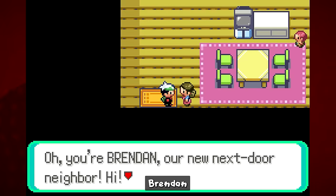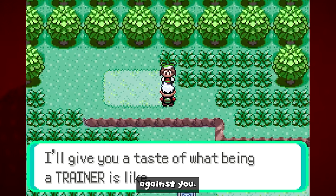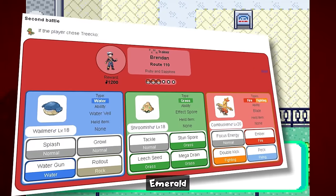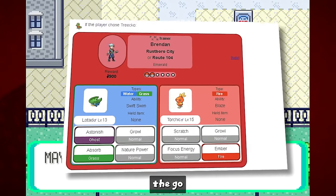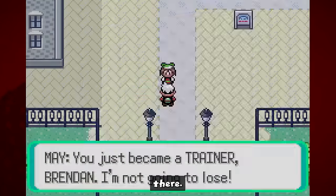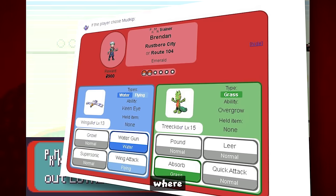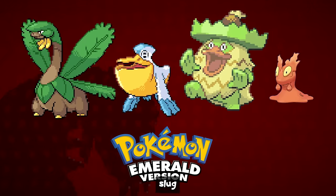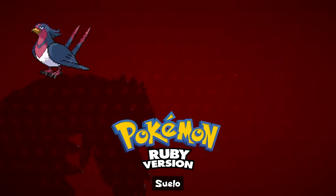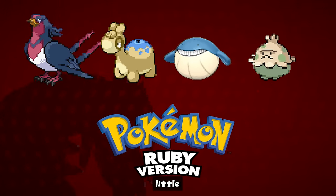Another big difference is the Pokémon used by Brendan and May in rival battles. In Ruby and Sapphire, they always use the starter strongest against you, and for their second battle they use Wailmer, Shroomish, and a starter. In Emerald, the same battle differs for each starter chosen: if you chose Treecko, Brendan uses Lotad and Torchic; if you chose Torchic, he uses Slugma and Mudkip; if you chose Mudkip, he uses Wingull and Treecko. This continues until the fifth battle, where Brendan uses Tropius, Pelipper, Ludicolo, Slugma, and a starter, making it very different from Ruby and Sapphire where he uses Swellow, Numel, Wailmer, Shroomish, and a starter.